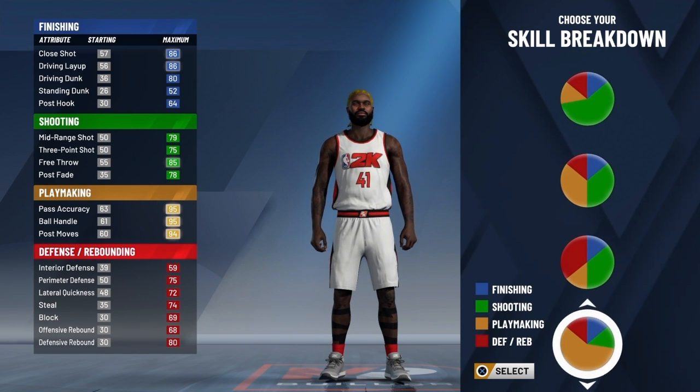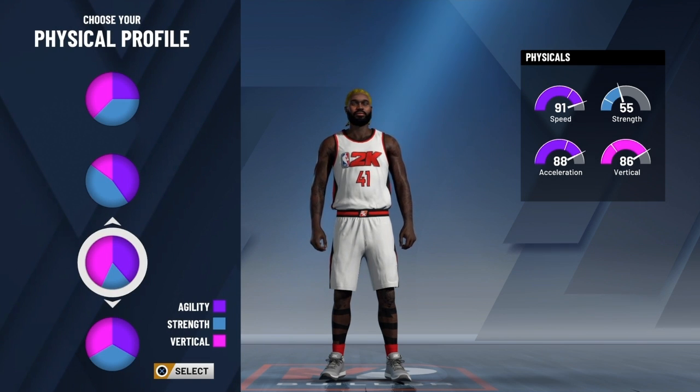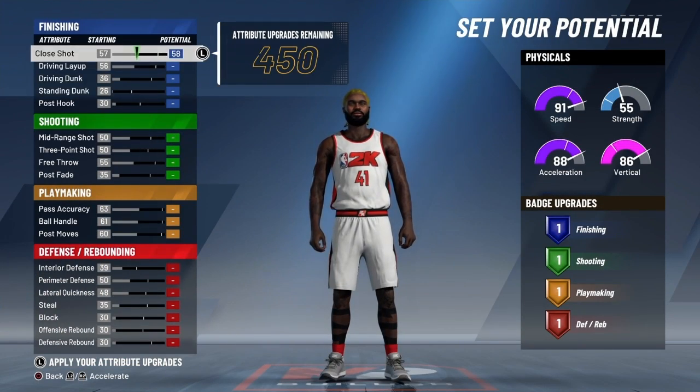We're gonna go with the all orange, just a pure playmaking pie chart. We're gonna go with the third physical profile, which gives you 90 speed, 55 strength, 88 acceleration, 86 vertical. Make sure you want to have that high vertical. That's just my preference — you can do either one, but this is how I like to do the build.